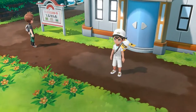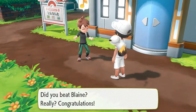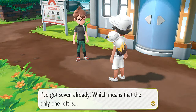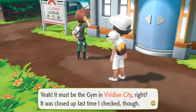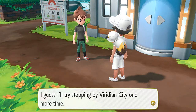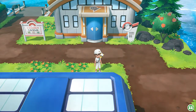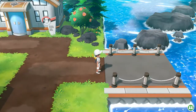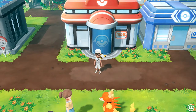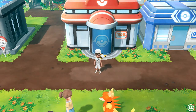And after you defeat the gym leader, Trace is right here. He's like, 'So this is where you were. I thought you might have made your way to Cinnabar Island by now. Did you beat Blaine? Really? Congratulations. You need eight badges to get into the Pokemon League — I've got seven already, which means the only one left must be in the gym in Viridian City. It was closed up last time I checked. Have you been in the Viridian City gym yet, Draven? I guess I'll try stopping by Viridian City one more time.' Normally in Leaf Green and Fire Red they added the Sevii Islands — it would have been cool to see it here, but they wanted to keep it within the story. So in the next episode, we're going to make our way straight to the Viridian City Gym and hopefully get our last badge of the whole Kanto region.